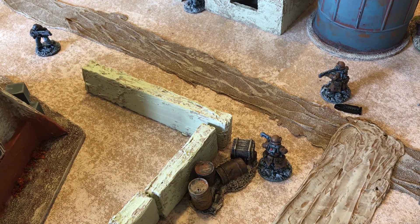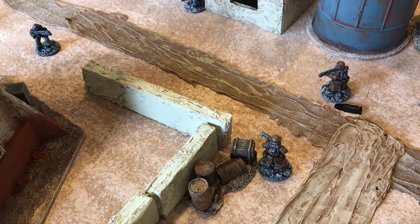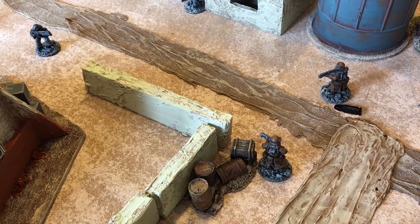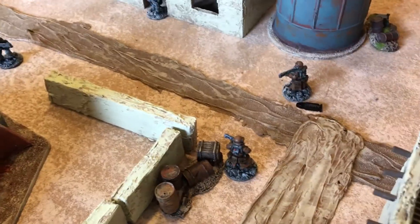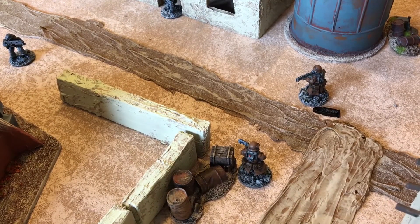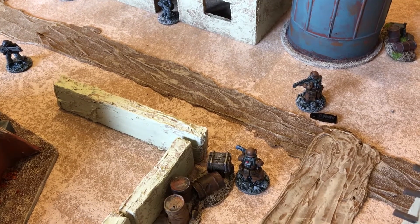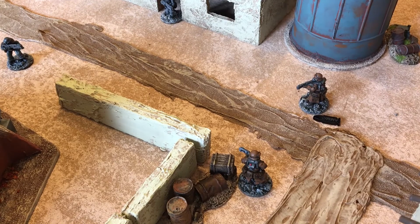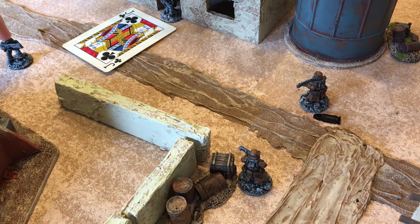It's a new turn — you can see some of our friends have brought in reinforcements to help in this fight. I've called out Kings and Queens, but no one has those cards, so neither of these guys is going to activate. We finally get to Jacks. We're going to activate this guy who just showed up with the Jack.